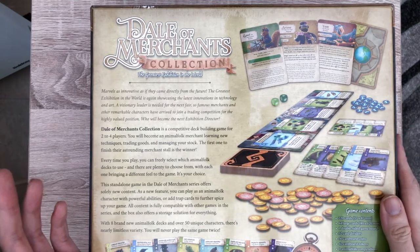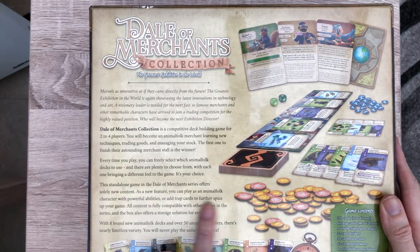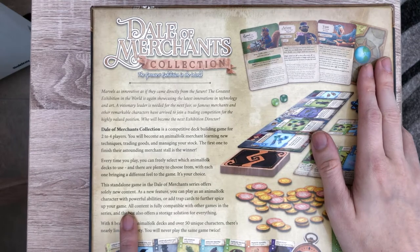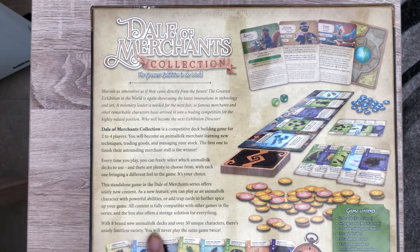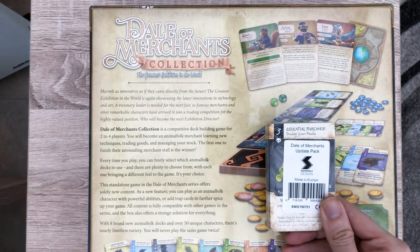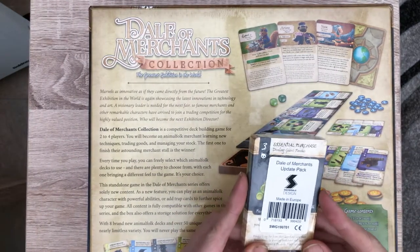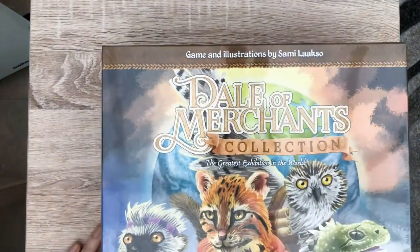Some of these are for new mechanics that weren't in the previous games. You also have the ability to play an animal folk character, which give you unique ways of playing, plus trap cards to further spice up your game, and the content is fully compatible with other games in the series. We've got 8 new animal folk decks and 50 unique characters, plus a little pack which I think updates the cards in the original game, clarifying some of the rules so they don't interact too badly with the mechanisms in this game.